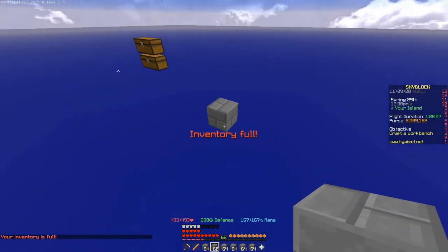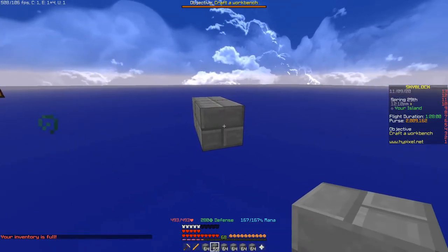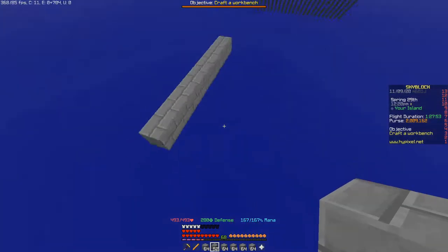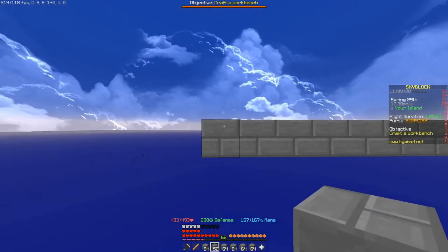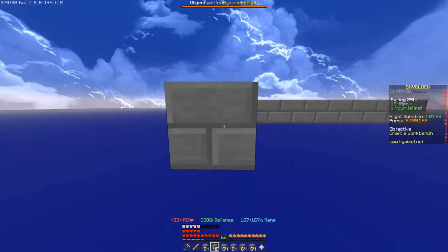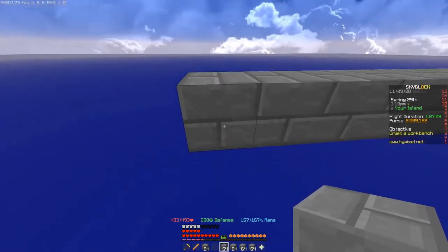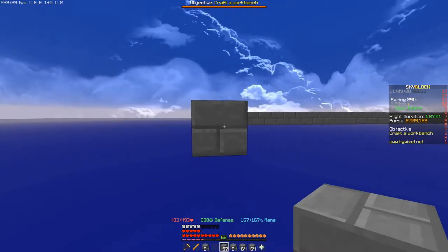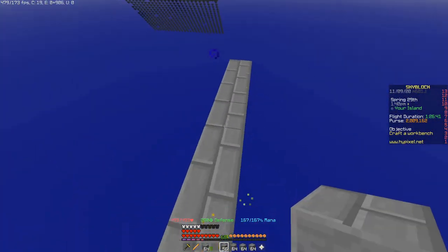The first step is to make a 9 by 53 platform. Go this direction nine blocks — this block counts as one, so one, two, three, four, five, six, seven, eight, nine. Then go down 53 blocks. This corner piece counts as one block, so once the stack is gone we've gone a total of 53 blocks. Then go nine blocks out again, this corner piece counts as one.